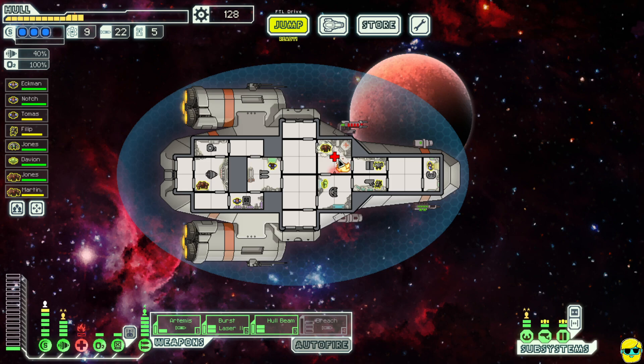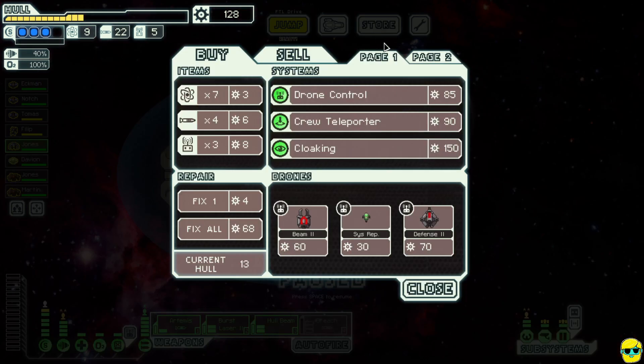Luckily the rock is in the fire room and can just annihilate that fire by himself — no problem. He'll stomp it out and repair it. He's going to be a bit slow so let's get the Engi over there to help fix it. All right — let's go back to the store.